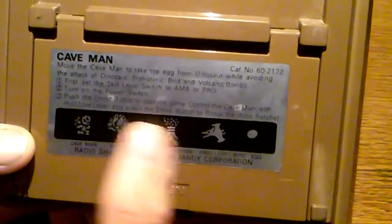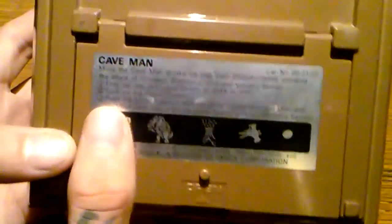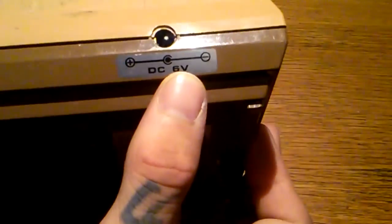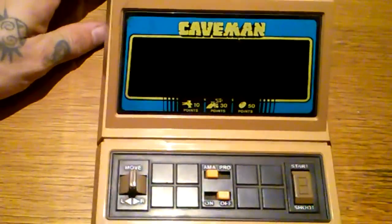You can also throw a stone hatchet if they try to come down and grab you. You'll see more of this in the gameplay. This does take 4 C batteries and it also takes a 6V DC power supply. Without further ado, let's check out some of the gameplay here.